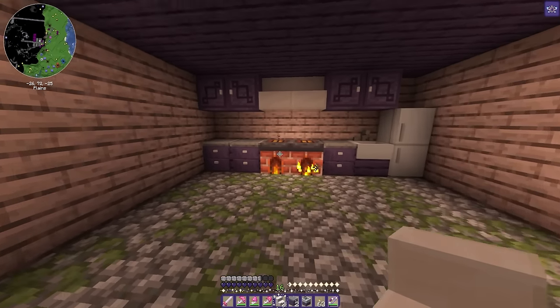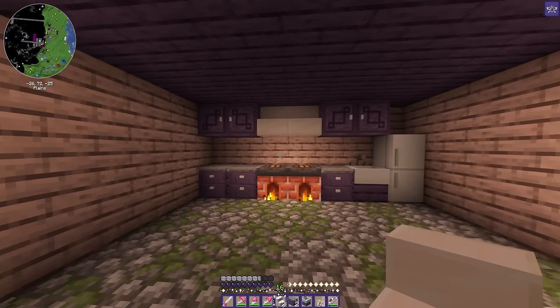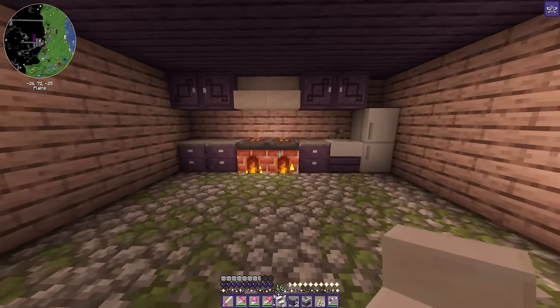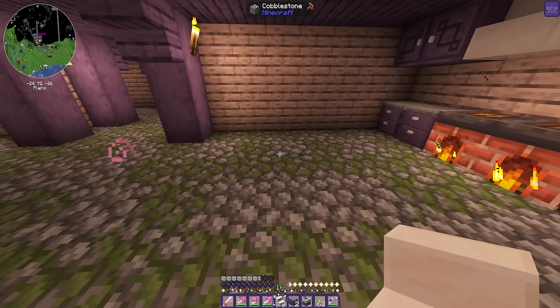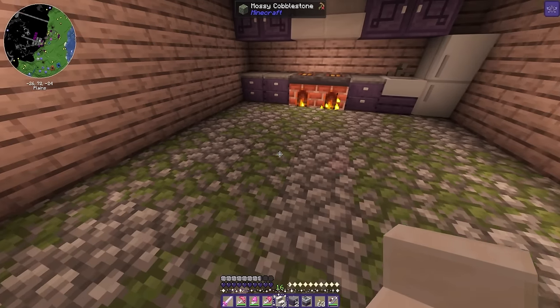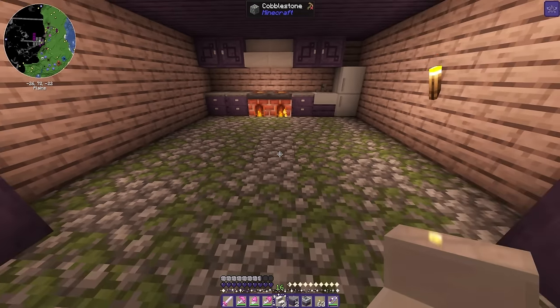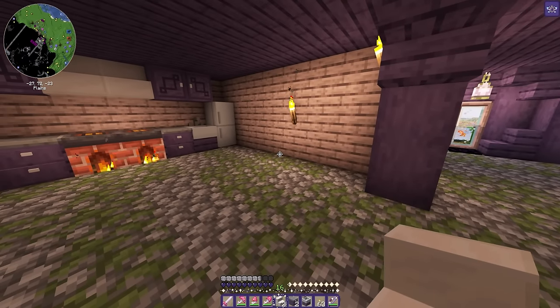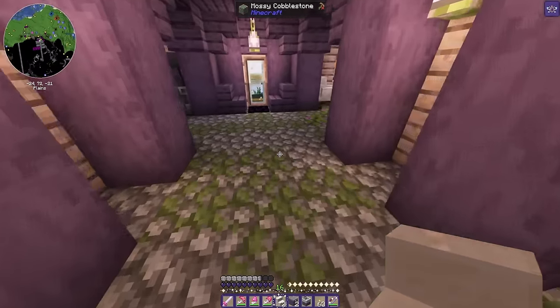I'm pretty happy with that one, and then obviously once there's stuff on the counters — decorations and stuff — I think that'll help as well. Next I think I want a dining table, maybe to the side with a couple of chairs. We'll figure out the table situation first.